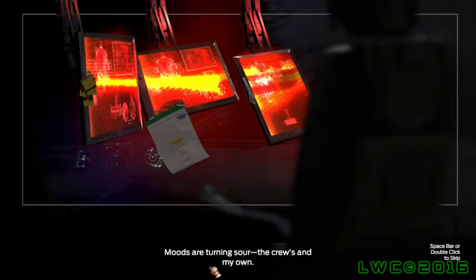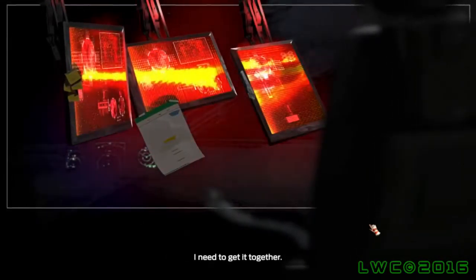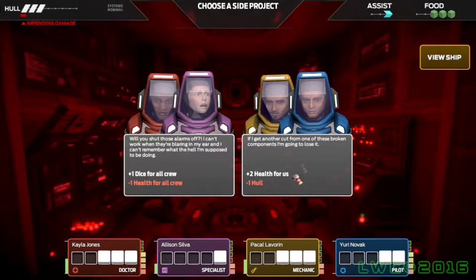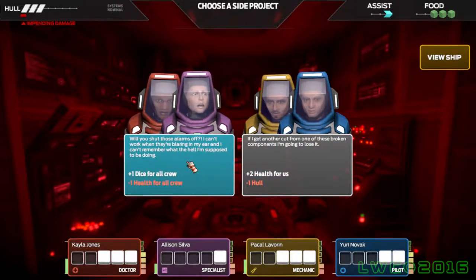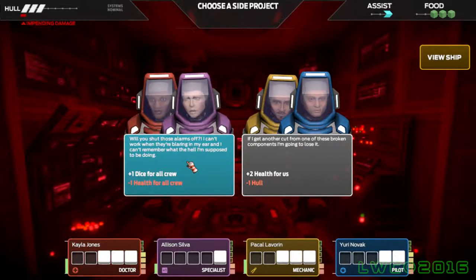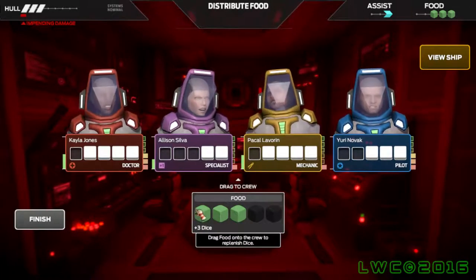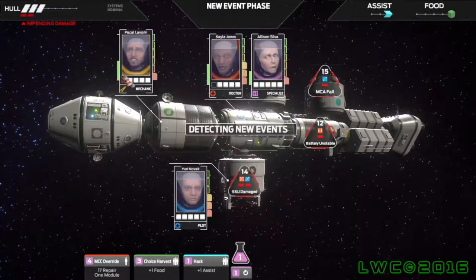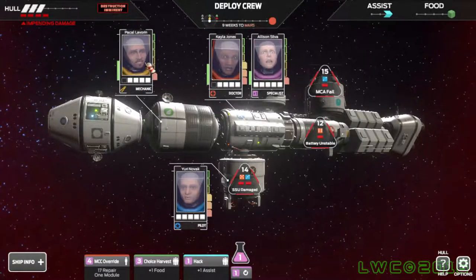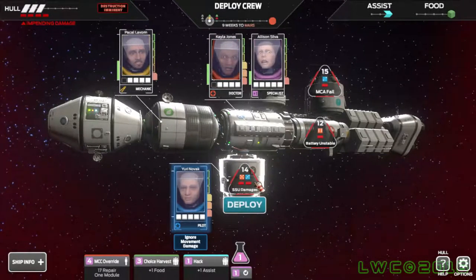The story bits are always the same, which is kind of a disappointment. Now a decision — will I give us more health, or give one dice for all crew but everyone loses some health? I'd probably choose the health on this option. You can see the health on the bottom right for most of them — these guys already have low health. Next, the medical module is now in trouble. Time to roll some dice.